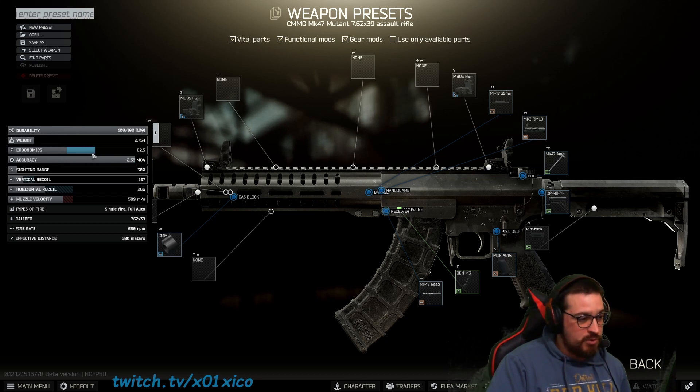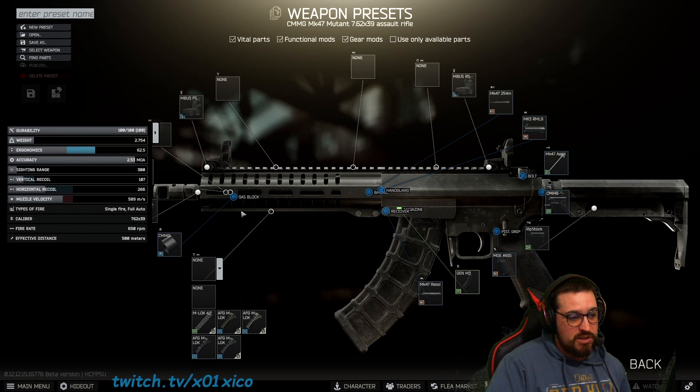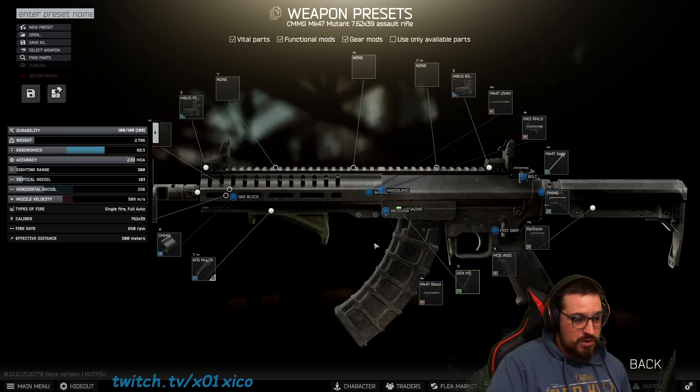You will have every stat from the weapon in there. For example, if I put something different on the weapon, you will see the ergonomics stat change. It's 62 now, but if I put this Magpul MLOCK, it will be 62.5 plus seven — that is the difference.